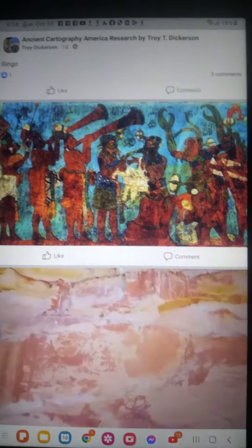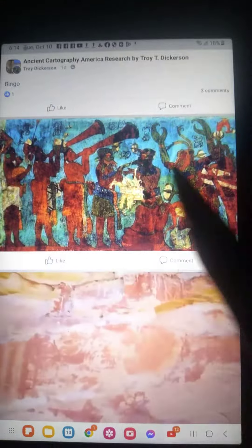Hello, this is Troy for Ancient Cartography America. I wanted to point out this panel so you'd understand what's going on. You see this face right here on this panel, on the star — you've got to get it at an angle because it's that way. I want to point out a few things on it from the panel.